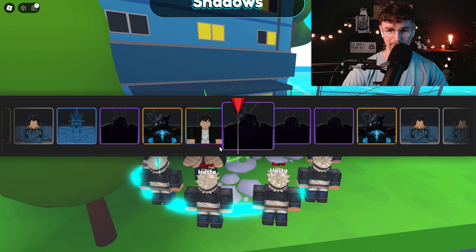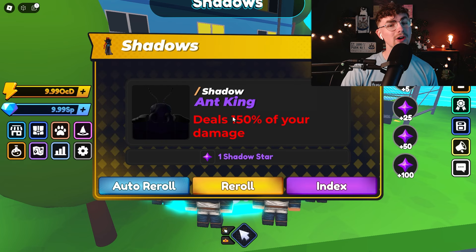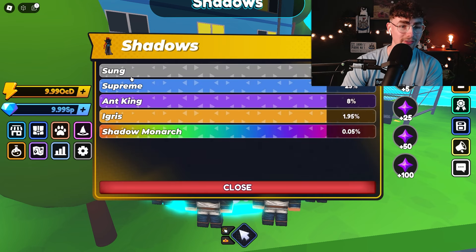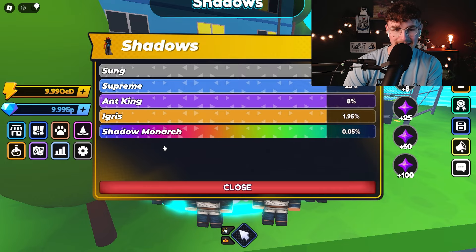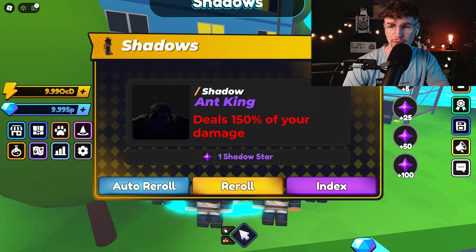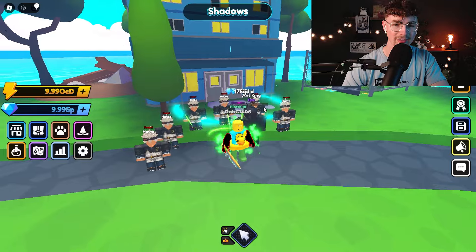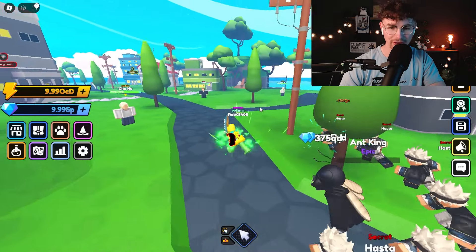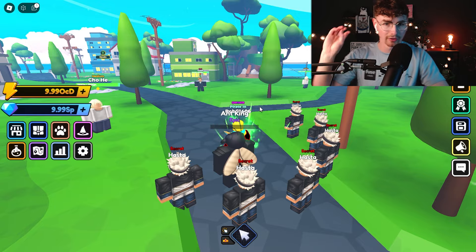We were close to the best shadow we could have gotten. Anyway, we've got Ant King Shadow — deals 150% of your damage, which is insane. Here is all the shadows you can get: Sung Supreme, Ant King, Egress, Ant Shadow, Monarch — which would have been nuts. Now we've got a shadow following us around. These shadows, I think, are instead of stands — or they're just a better version of stands.